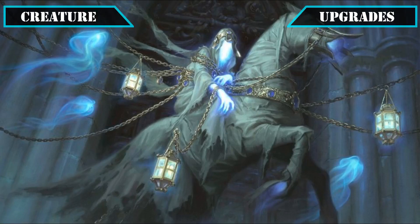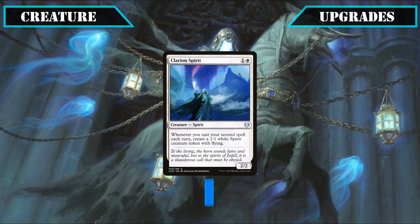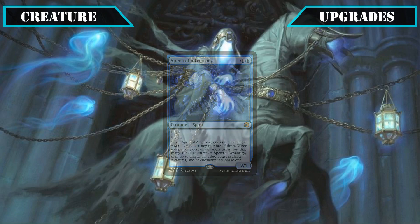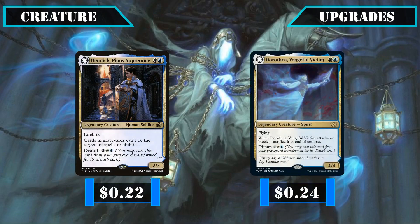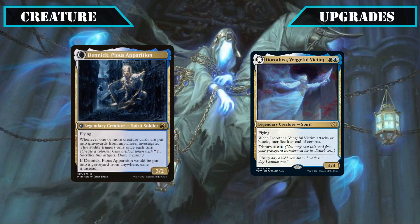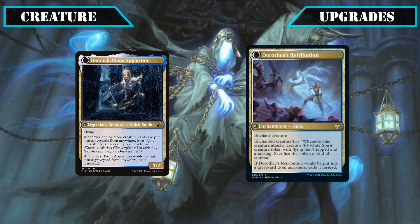Now let's move on to the deck's upgrades. For creatures, we'll be adding some low cost evasive spirits to lower our curve. Mausoleum Wanderer makes an excellent one-drop that gets bigger as we play more spirits and gives us an on-board counter to disrupt opponents. Clarion Spirit provides an excellent source of evasive spirit tokens as we play our low CMC spells, and Spectral Adversary gives us a scalable threat that also protects key creatures and enchantments against removal and wipes. The legendaries Dennick Pious Apprentice and Dorothea Vengeful Victim will also be added — Dennick provides graveyard hate and later becomes an evasive spirit generating clue tokens, while Dorothea starts as a huge evasive stat block and later turns into a tribal version of Geist of St. Traft to enable our commander by producing and sacking spirit tokens.